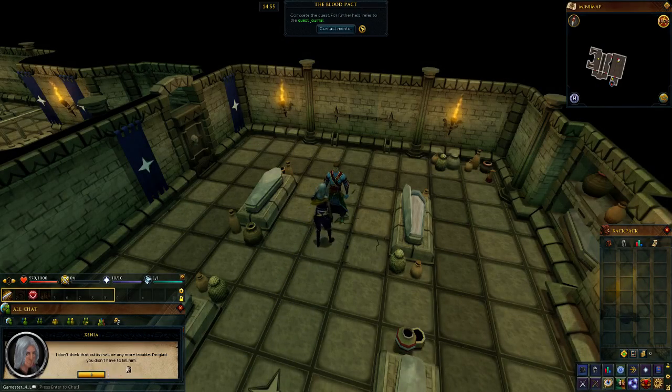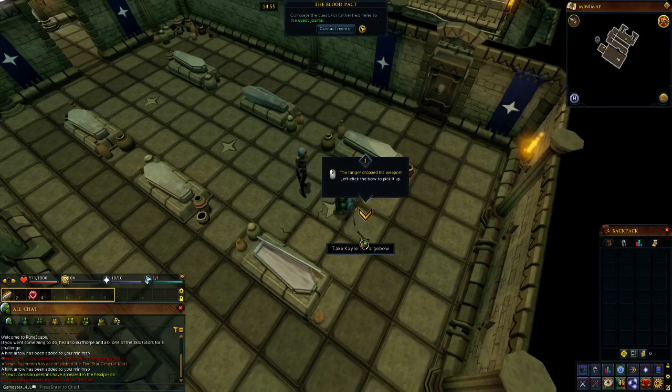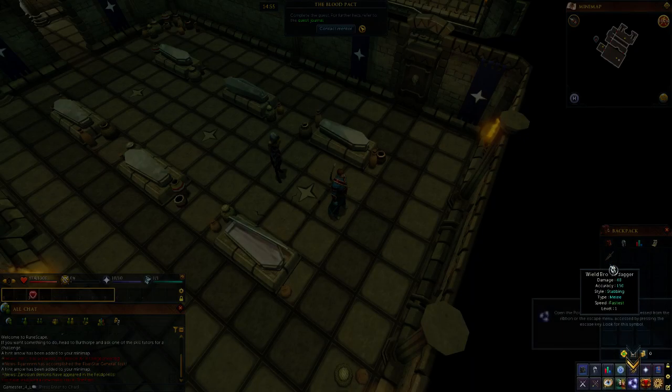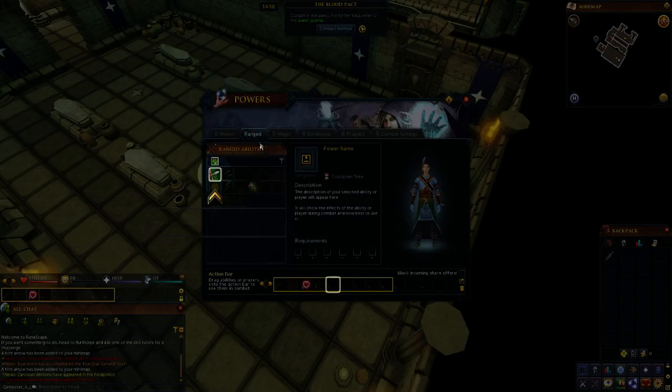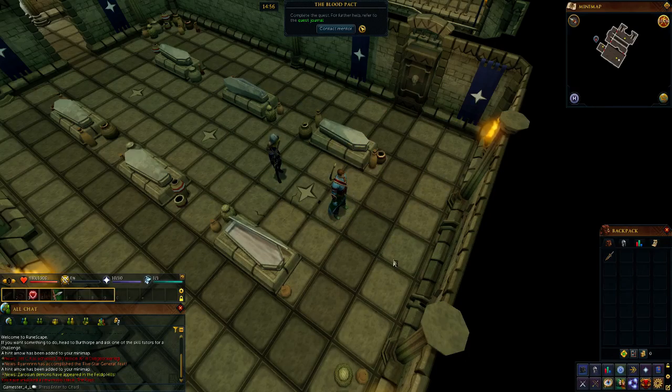Xenia says the second cultist uses magic, so I should use a ranged weapon to defeat magic users. Carl dropped his bow — Carl's bow — which is handily what I need to fight Caitlin. I left click to wield it, and now I've got a bow. Opening the powers interface, these are the ranged abilities. The first one is piercing shot — I drag and drop it onto the action bar. Now I can use the piercing shot ability in combat.